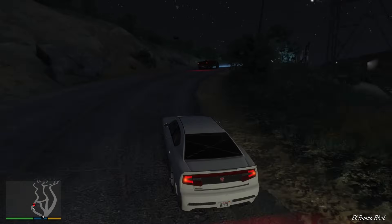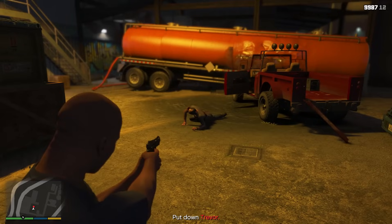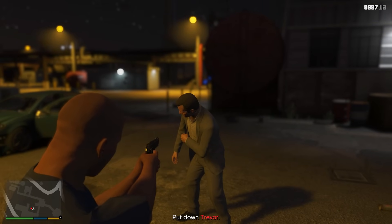In the final mission of GTA 5, as you know, we were chasing Trevor to kill him in Option A, and eventually Trevor gets cornered and we take care of him. So what happens if we kill Michael instead of Trevor in Option A?